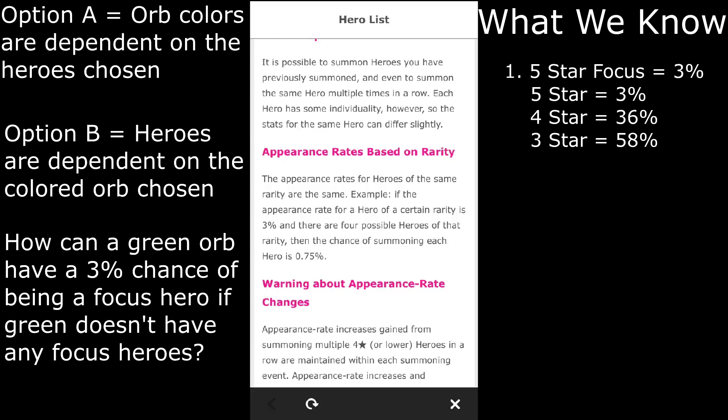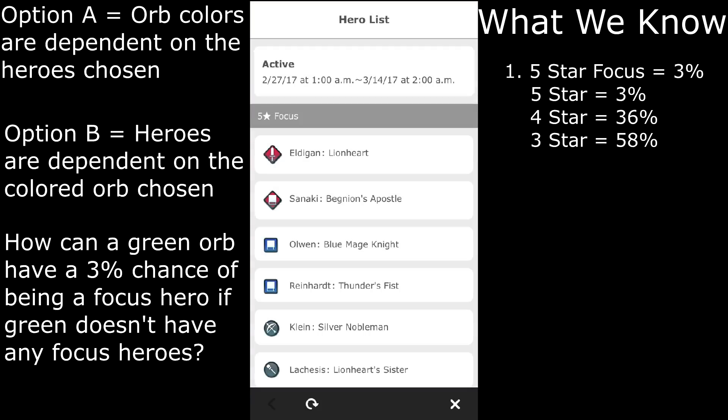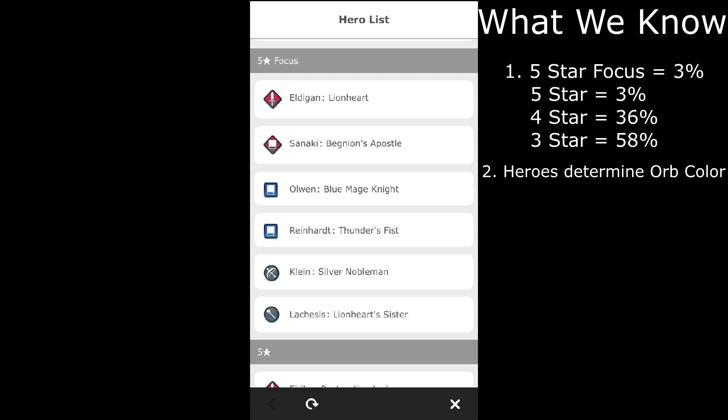Also consider this: in the current focus summons, there are 0 green 5-star focus heroes. If you select a green orb, there is a 0% chance of getting a 5-star focus hero. Option B has no explanation for this, but option A can account for it because the odds are not applied to each individual orb, but instead applied to the 5 orbs summoned as a whole. So now we know all heroes are already determined at the point you see the 5 different colored orbs.